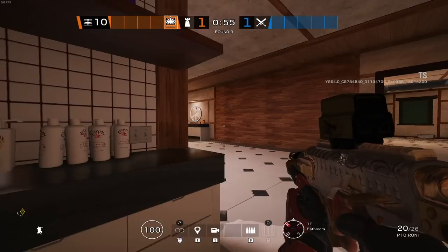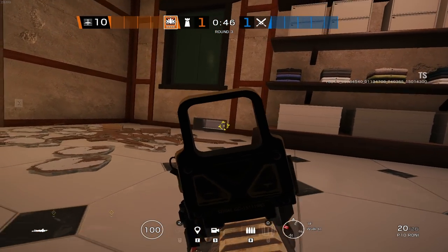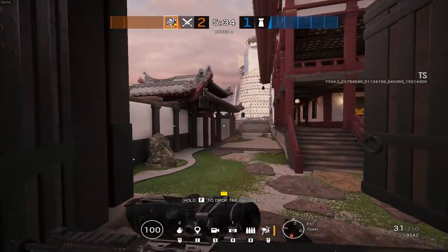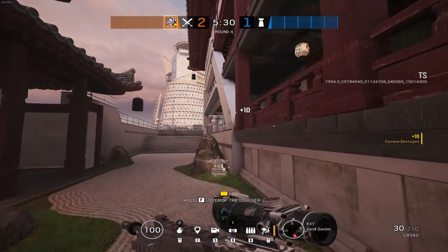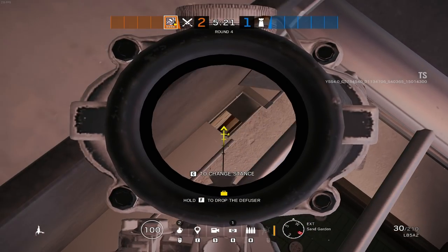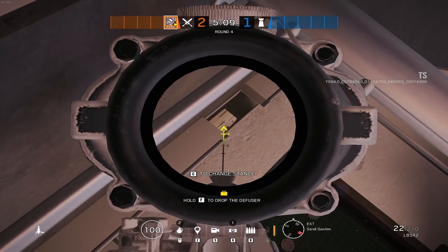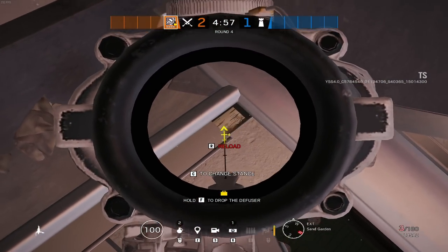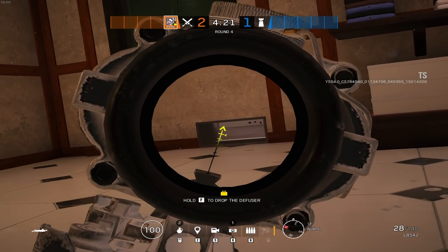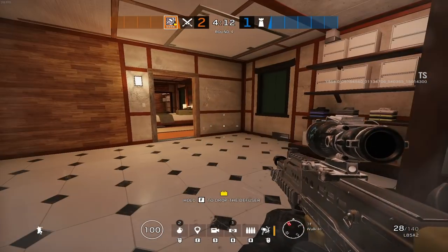Now that this window is sealed, you'd definitely start to find more people hunkering down inside of the Bathroom to cover different areas. One thing you have to worry about if you're moving around in this section is this drone hole right here — Core Ross found this the other day and it's pretty cheeky. By coming over to this section in the Sand Garden, turning over and rappelling upside down, you actually get a line of sight into that drone hole and can see a fair bit of the room. Anyone playing to the left of this window might be in for a bit of a shock.